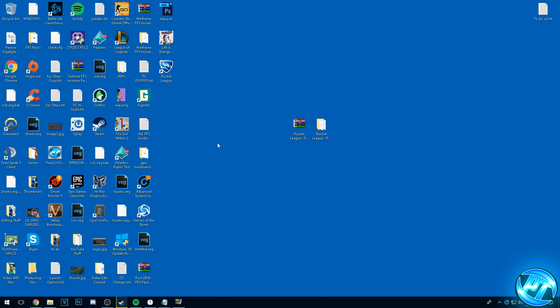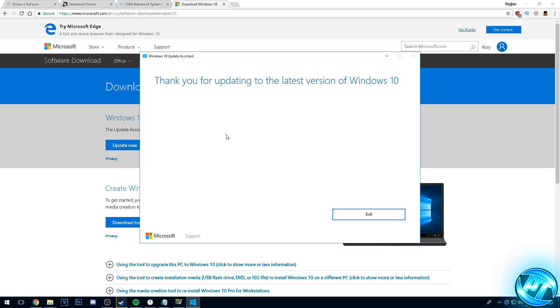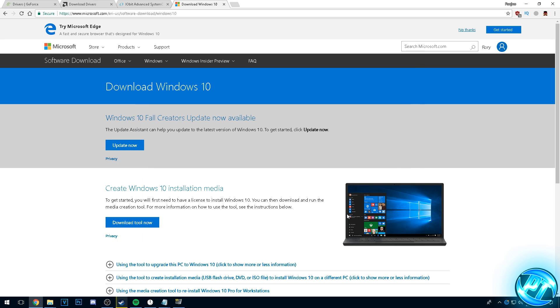Another quick thing you can do is go down to the description below and select the Windows Update link, as the new Windows Fall Creators Update has just come out and not a lot of people have installed it yet. It's fantastic for gaming performance on nearly every PC — low-end, medium-end or high-end. It makes sure Windows can utilize your resources in a much more efficient manner and has been reported to give a nice increase to FPS inside of games. Go to the Windows Update Utility, hit the Update Now button, and install it if you haven't already.